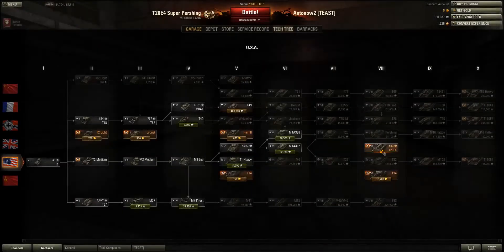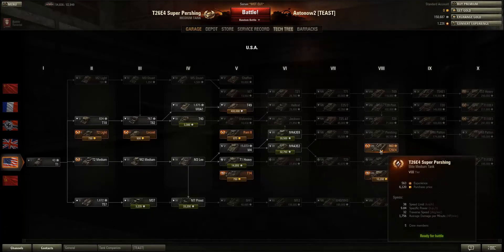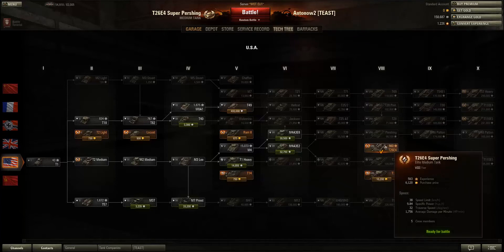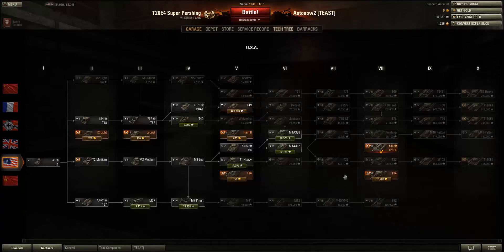Looking at the tech tree, you can see the T26E4 Super Pershing. At the moment it costs 6,120 gold due to a special reducing all tier 8 tank prices by 30%, but usually this tank costs 7,200 gold. Let's compare it to other tier 8 premium tanks.